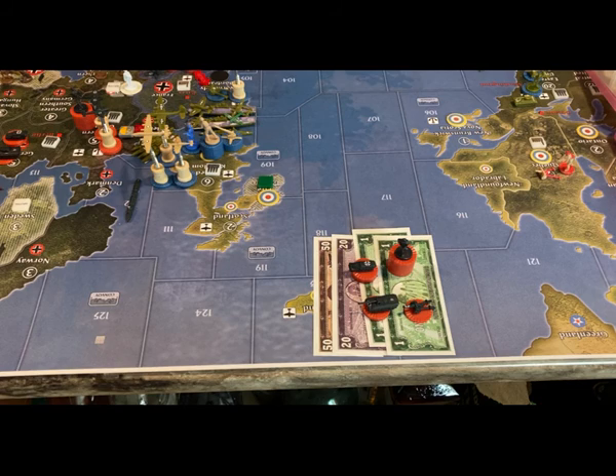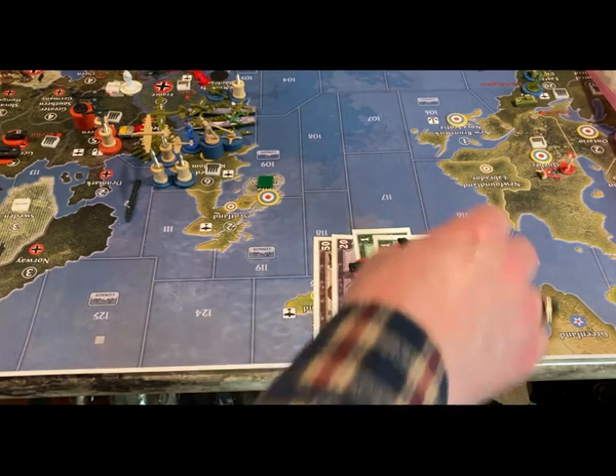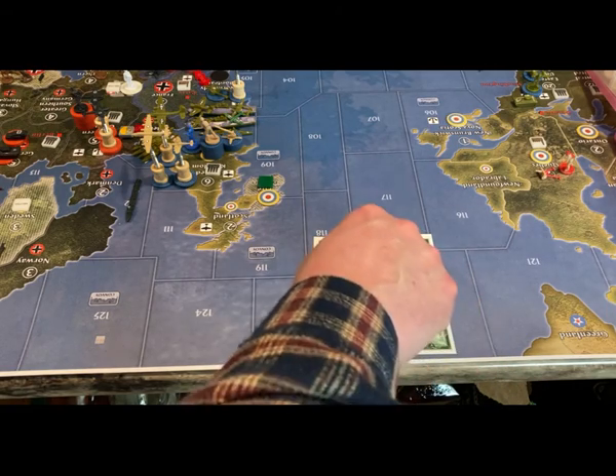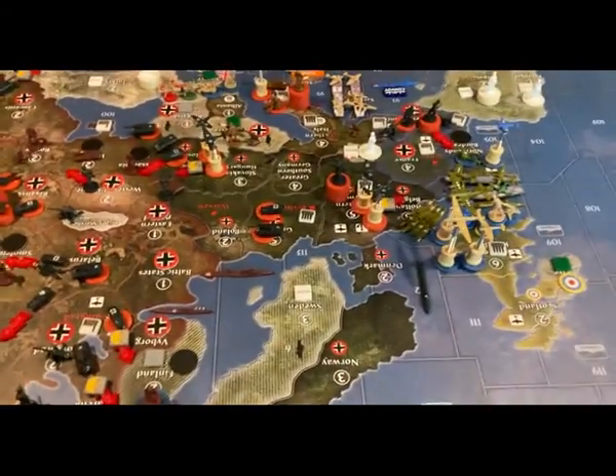This is Germany Turn 6 — a big turn. They have 72 IPCs to spend. They're going to buy 10 infantry, two artillery, three tanks, and four mechanized infantry.